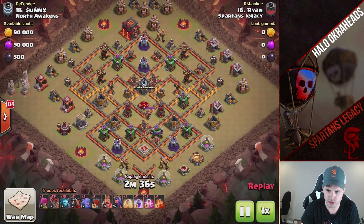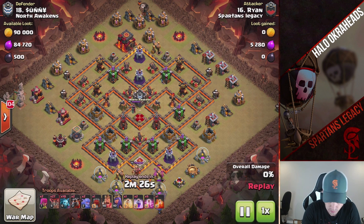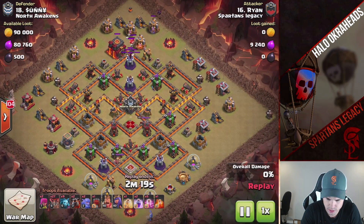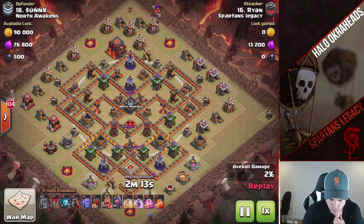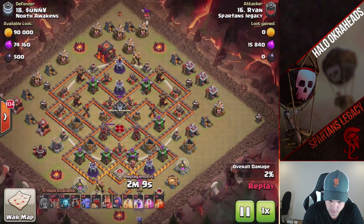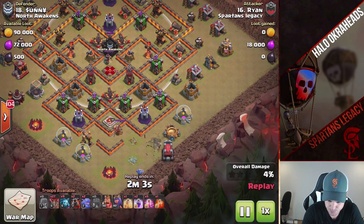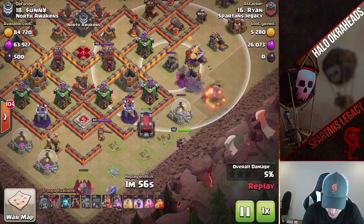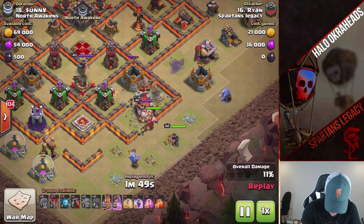Okay, here's a TH10 attack. What does he got going here? He's bringing in loons — what the heck were those loons for? Oh, he's trying to trigger the CC. Didn't happen. Here comes the ram. There goes the queen. It'll bowler bounce onto the mortar — nice. King. This ram will drop pretty quickly — got a lot of defenses on it. The king's going to get it but the ram does its job.